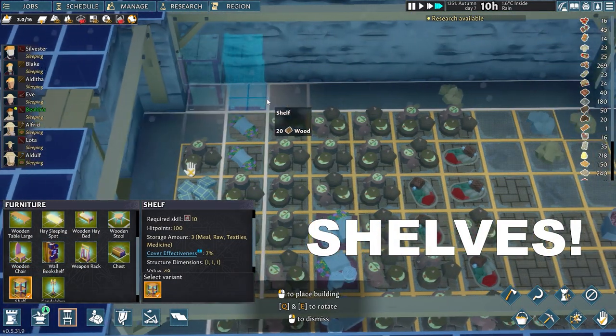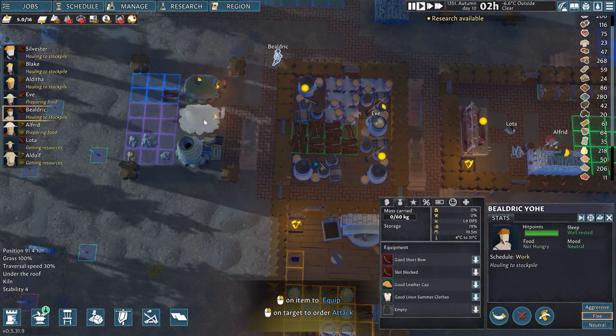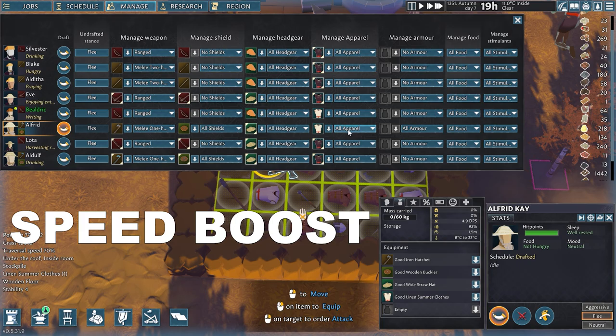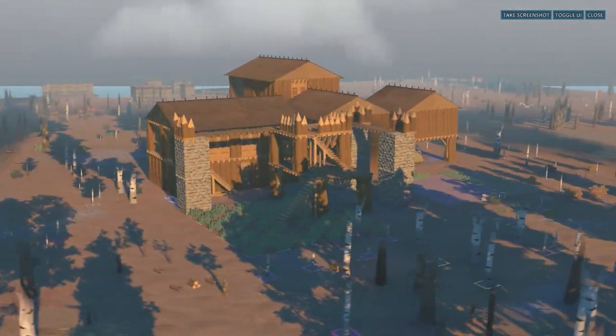Shelves will be added in the food basement making it look a hundred times more organized. The library will get wall bookshelves, food and stimulants distribution will be fixed, clothing will be improved, settlers' gear will be managed to get them moving as fast as possible on the indoor and outdoor roads, and many more improvements will be made to the entire village. Winter is coming and we must be ready.